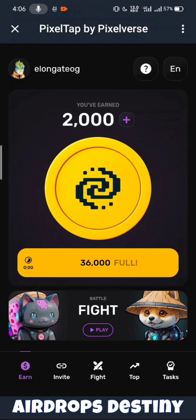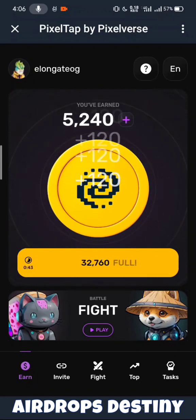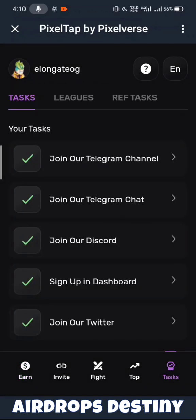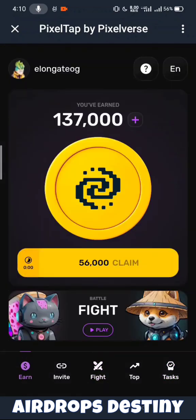You have to register, and I'll tell you how to do it. First of all, you have 3 to 4 methods you can use. You can tap to earn, and when you use the minor method, you will get to the start — you can go into the boards and boost your speed.